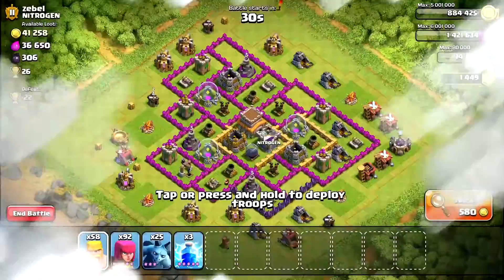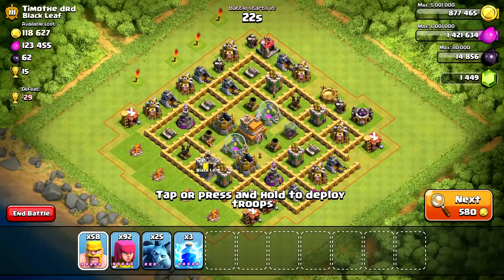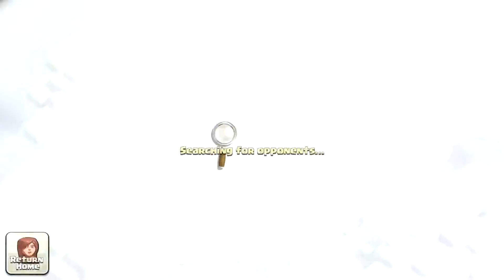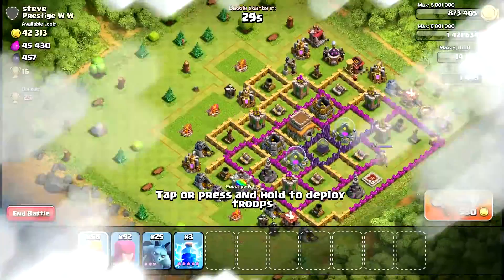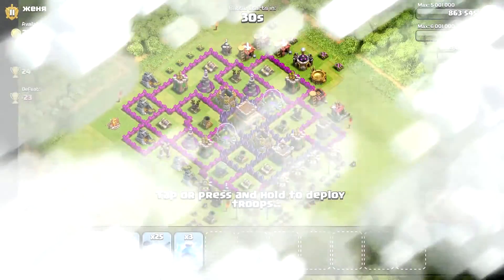First, you need to find a base that has enough loot. Second, you need to look where the loot is. Is it in a storage that's accessible to you? Is it in a storage in the center that's not accessible? Is it in a collector — a collector or goldmine on the outside? That's exactly what you're looking for, or at least close to the outside.